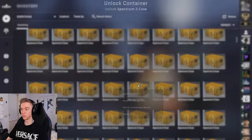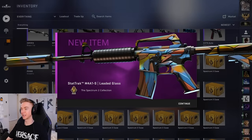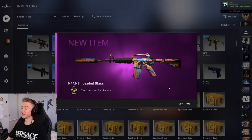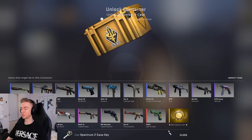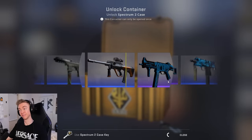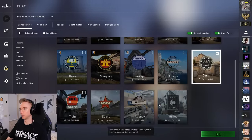Let's move on to the Spectrum 2s. From this case specifically, we're hunting the Butterfly Knife Marble Fade. Straight off the bat, StatTrak Leaded Glass. Another Leaded Glass, not StatTrak though. High roller, bring on the classifieds. Another Leaded Glass - a whole lot of classifieds so far, I can't complain too much. But 50 Spectrum 2 cases down and no Butterfly Knife Marble Fade to show for it unfortunately. The classifieds are alright, but I feel like I have more luck in matchmaking, so let's hop in a little game and then open the rest of these.